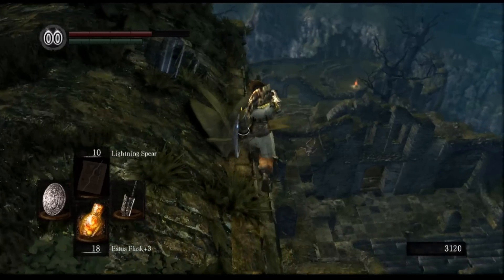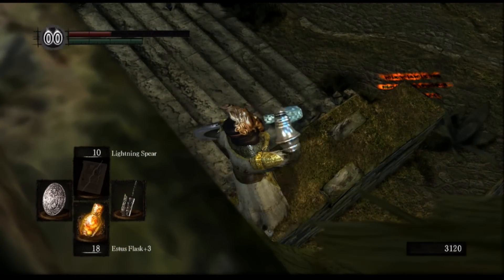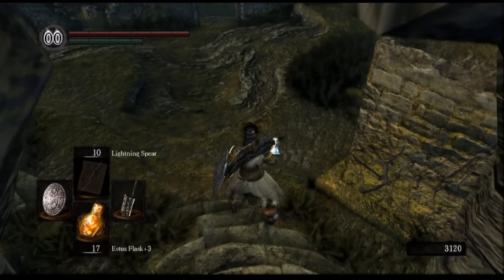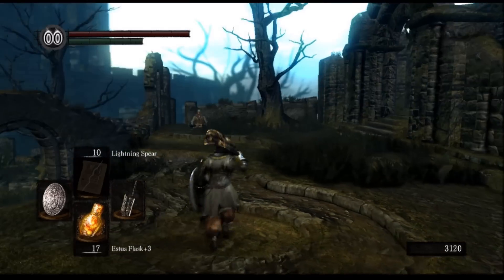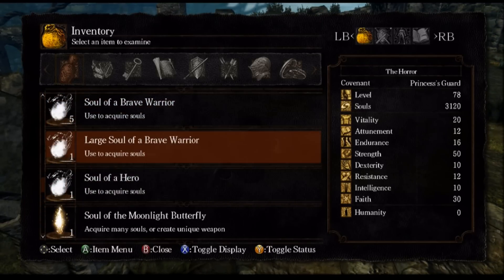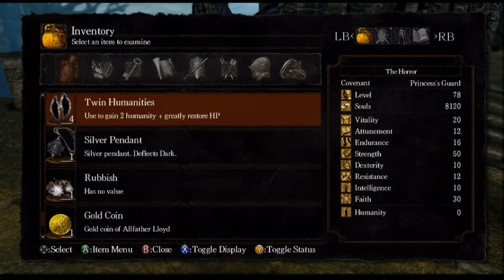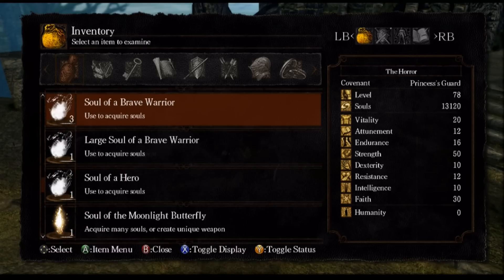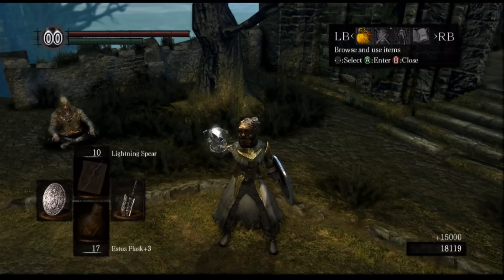We also got the Skull Lantern and the Soul of Manus. The Soul of Manus can also be used to create the Manus Catalyst — what he cast his Abyss Sorceries with. I'm going to have to either grind for souls or upgrade our Pyromancy Flame as close to plus 10 as we can, then maybe farm the Anor Londo Knights. This might be an in-between episode, but it's necessary to progress.